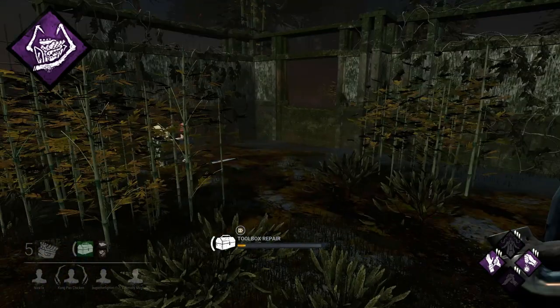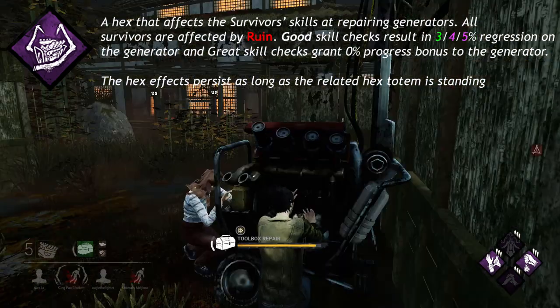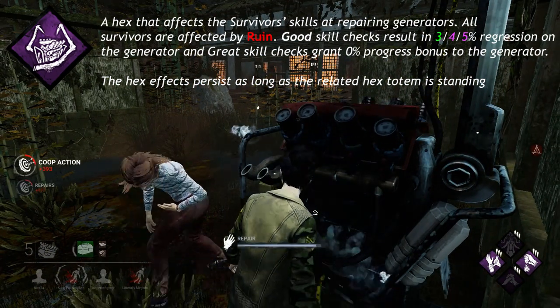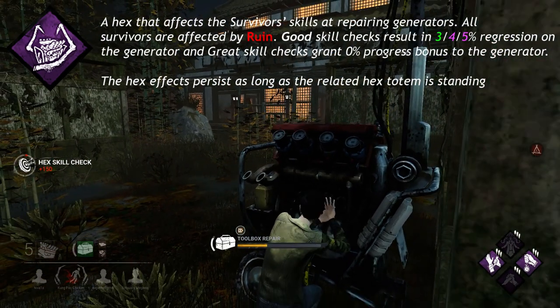Hex Ruin, one of the most popular hex perks in the game that you've probably seen a ton of already, is a unique perk to the Hag which says all survivors are affected by Ruin. Good skill checks result in 3, 4, or 5% regression on the generator, and great skill checks grant 0% progress bonus to the generator.